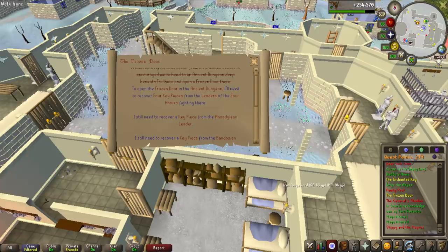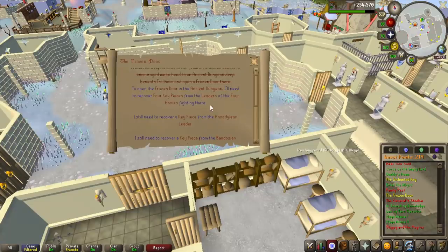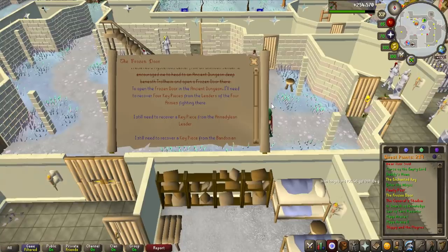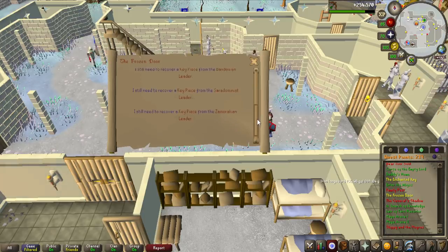Two things I want to quickly mention: the first is that the Christmas event is out and I'm going to complete that and check the rewards. The second is that the Frozen Door is a mini-quest released with the Christmas event, which is actually the pre-quest for Nex — very exciting! This is similar to what you have to do in RuneScape 3.